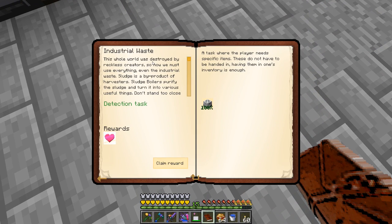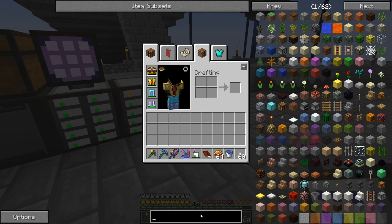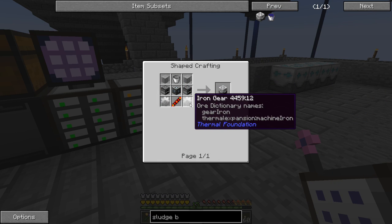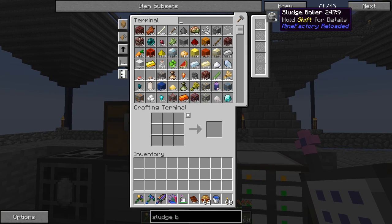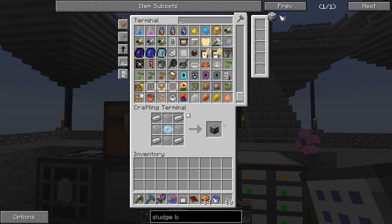The quest says: the whole world was destroyed by reckless creators, now we must use everything even industrial waste. Sludge is a byproduct of harvesters; sludge boilers purify the sludge and turn it into various useful things - don't stand too close though, the fumes are poisonous. We'll claim that reward. Now let's go ahead and make the sludge boiler - it needs iron gears and furnaces. I don't think we have iron gears.